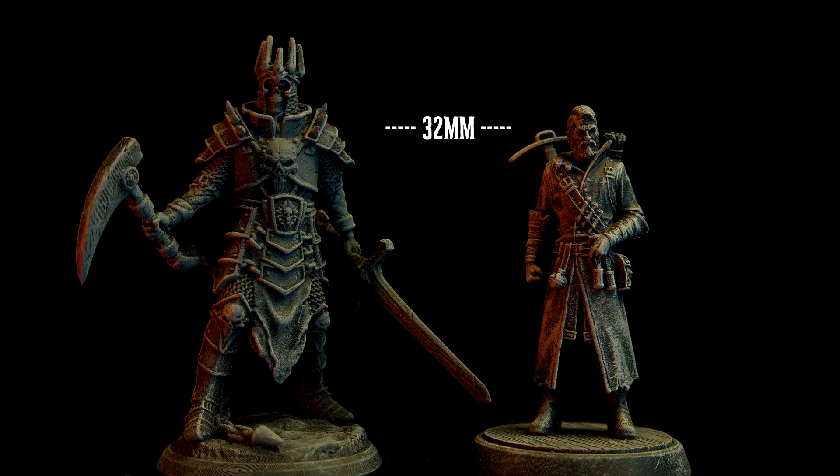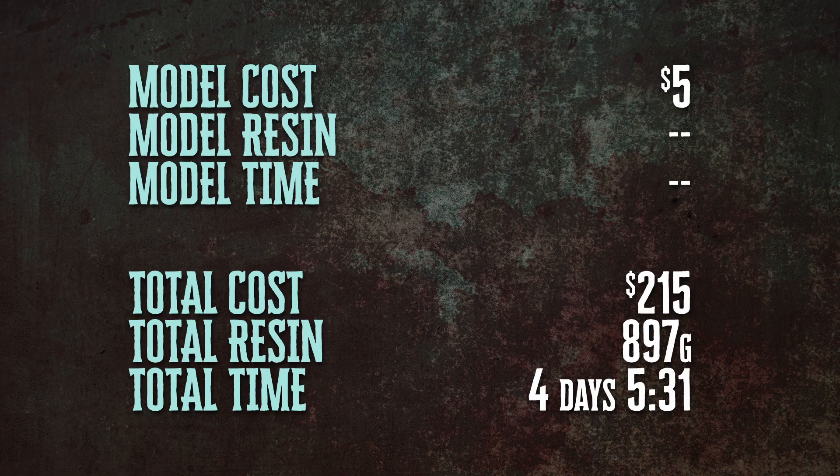He's about 8 to 9 feet tall, comes with a base, and there were no issues at all with the print. At $5, he is a great deal. He's small enough that you're able to print him with other figures. He brings our running totals to $215, and we're still sitting at 101 total hours of printing.